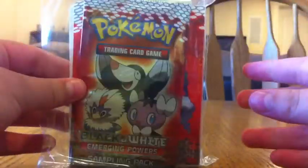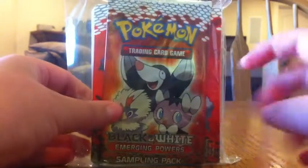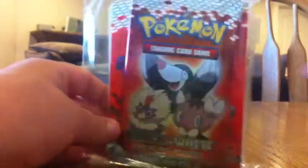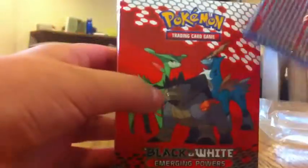But this is what I got. I got this Emerging Powers three-card sample pack and a 60-card mini binder for $2.00, which is so good. Because a normal pack is maybe $5 with 10 cards, which is 50 cents a card. And this comes with three cards plus the binder, so that's pretty cool.